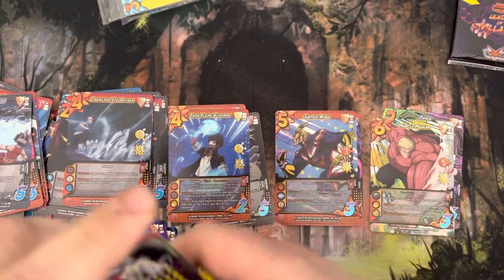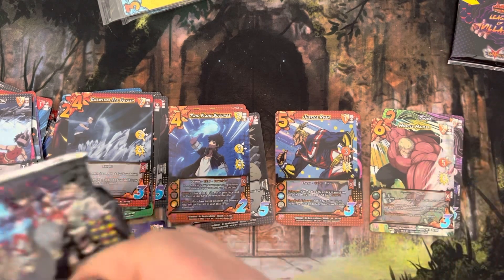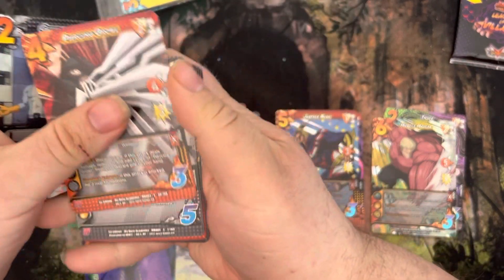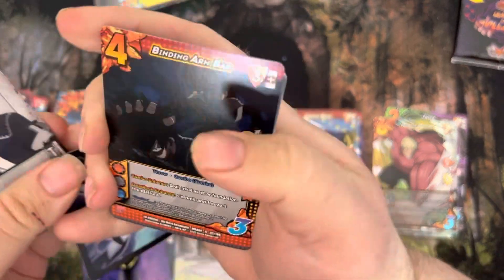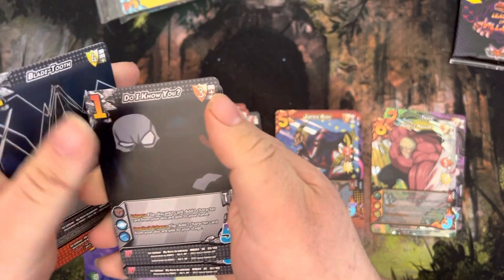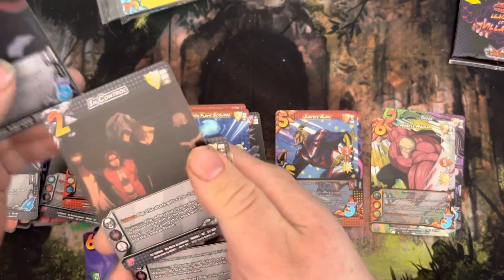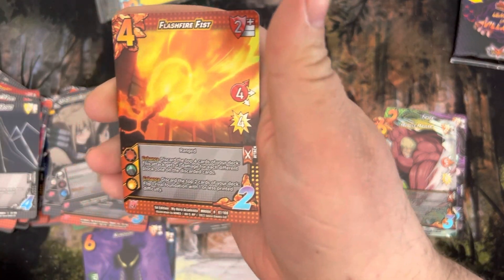Pack seven — got Getting a Tour, Piercing Grow, Nebulous Tear, Binding Armbar, Bleed Tooth, Do I Know You, In Control, Up Close and Personal, and a Flash Fire Fist.